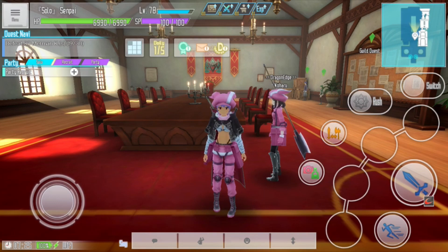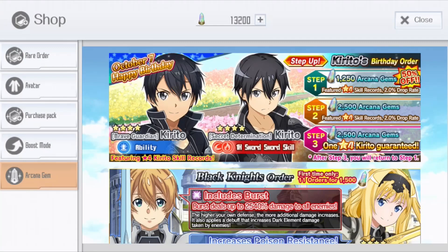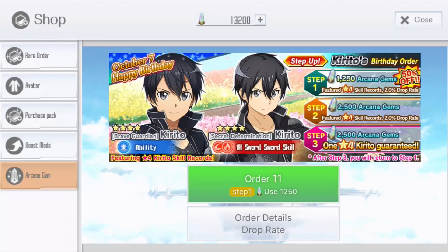As usual we're gonna have a look at the Kirito birthday banner and see how it is. We're gonna talk short about it. It's a step-up banner and it's featuring two new skills — one is passive, one is an active skill. And also as you can see it has three steps.